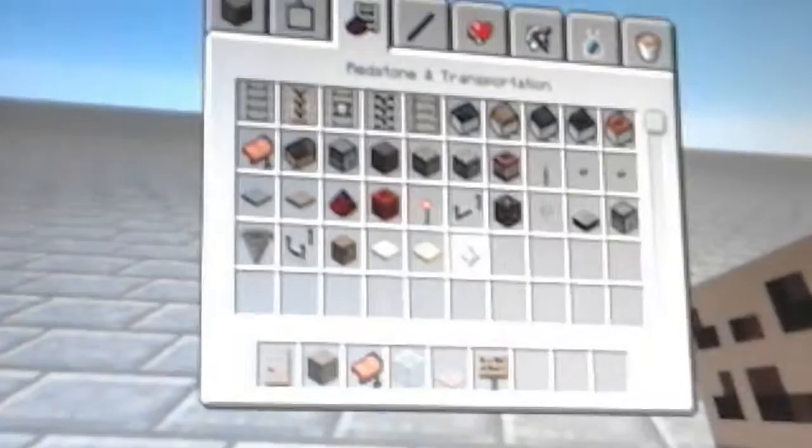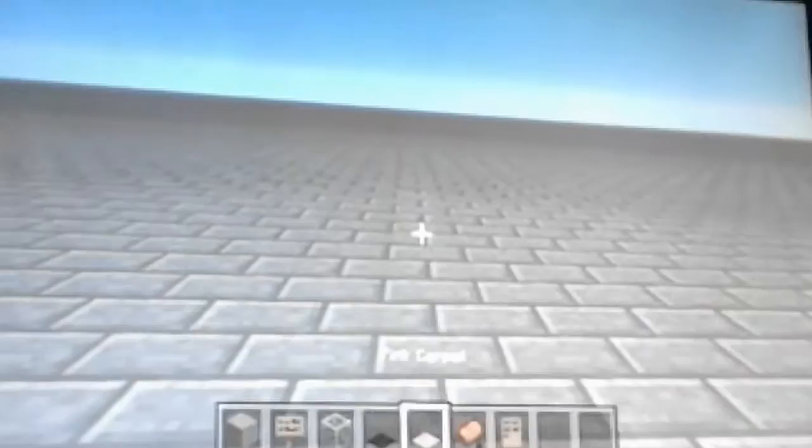Okay guys, we've got all the stuff, so let's get building — hopefully she won't delete everything this time. What you'll need is: oak planks, a sign, normal glass, black carpet, light pink carpet, a saddle, and a door. You'll also need your spawn eggs, but not yet.